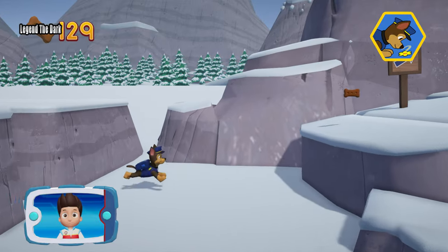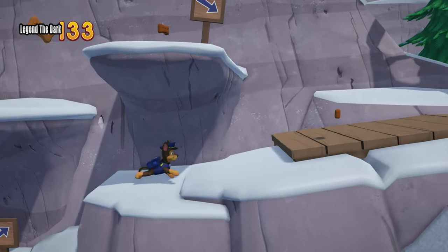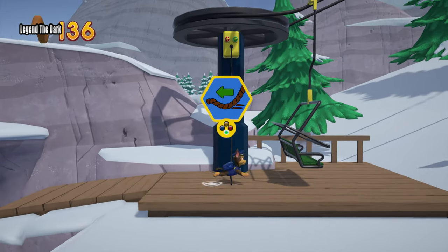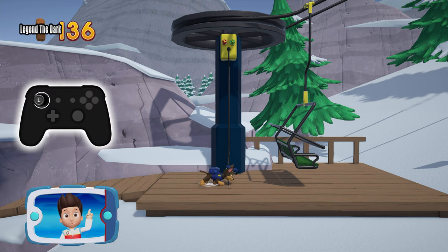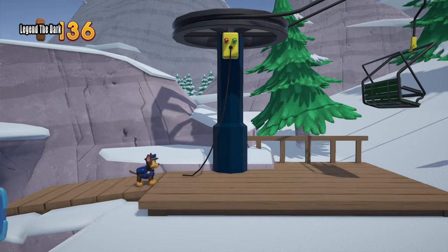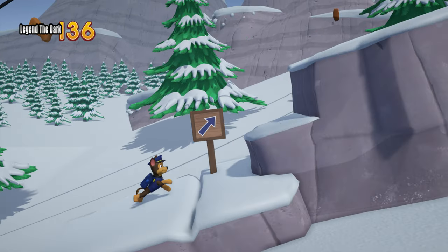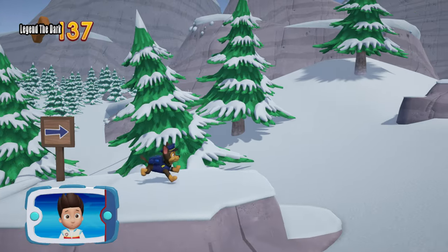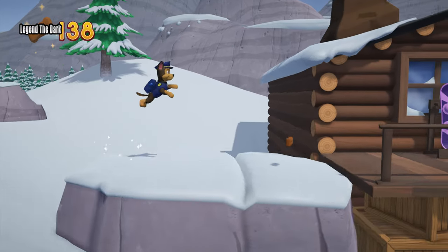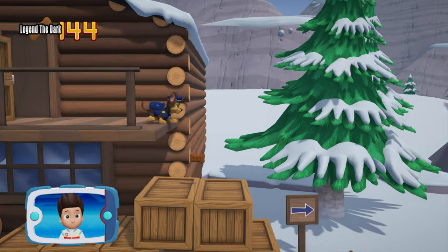Way to go! To pull the rope to the left, move the left stick. Go quickly — you have to get through the path before it closes! Help Chase! Great job! We're almost there! Collect all the pup treats you find to earn pup treat awards when we get back to the lookout!